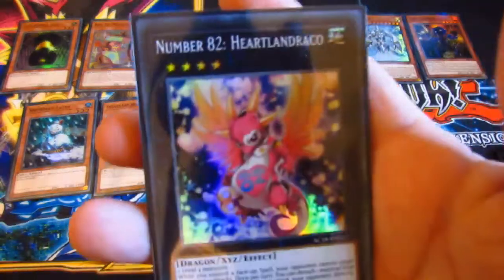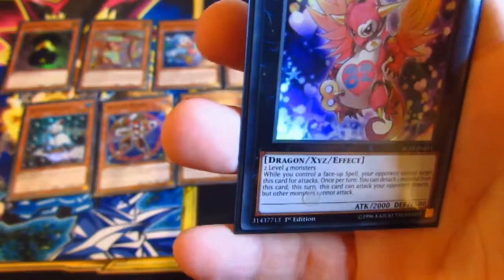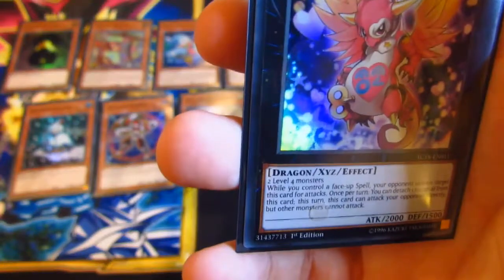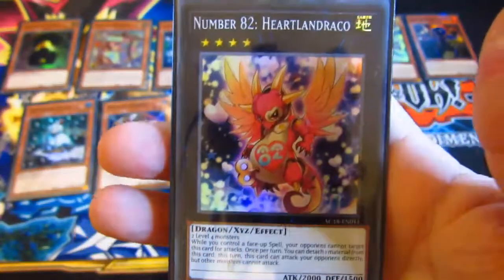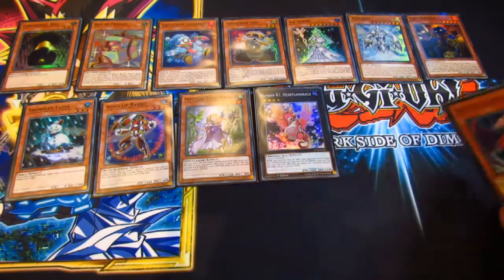Next it's got Number 82 Heartland Tracker. Not that good of a card in my opinion. If you need your monster to face a spell, your opponent cannot target this card for attacks. Sometimes when you detach material there's a condition that you're dealing directly when other monsters cannot attack. So it's not too bad but it could be a bit useful in certain decks.